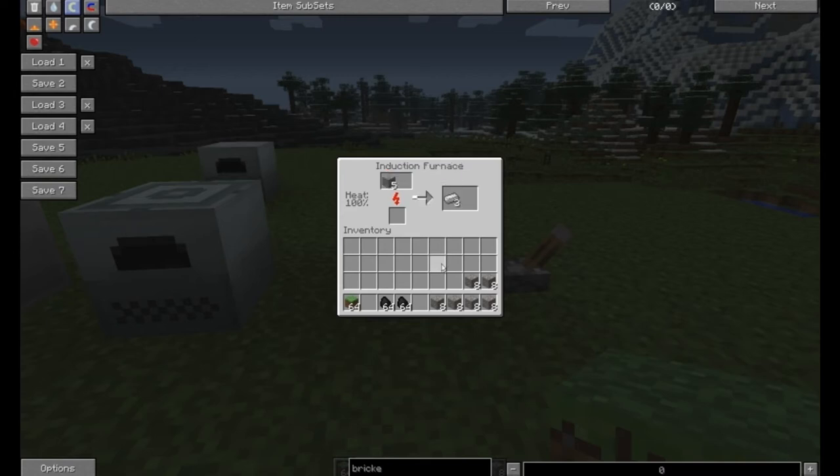You notice this is why you want this fully heated up — the induction furnace just rocks. And not only that, you can throw two stacks in, so it's going to be able to cook two stacks at a time